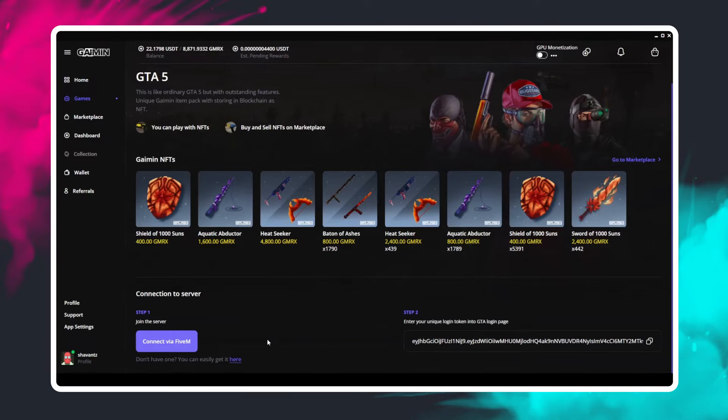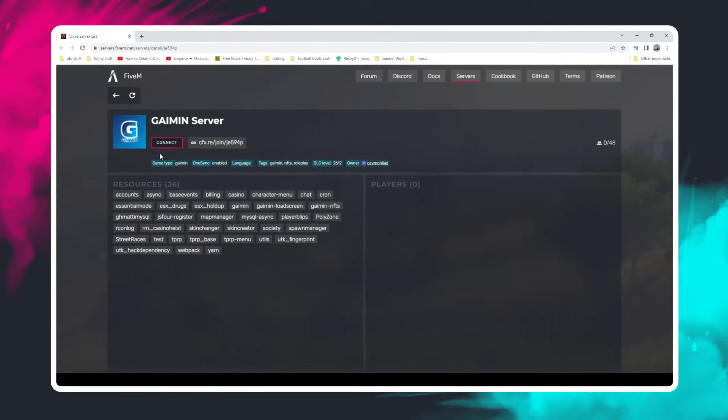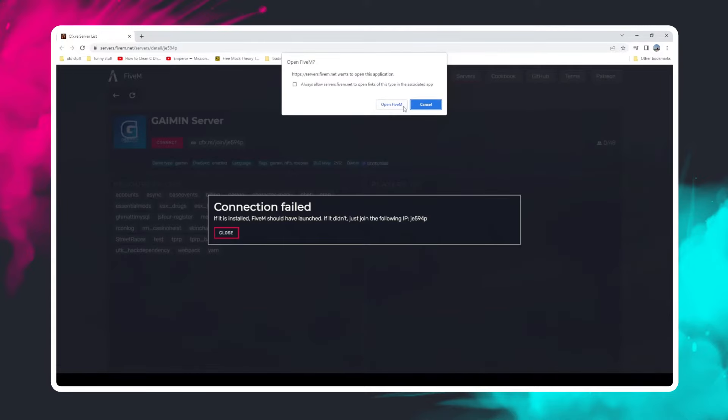Once this is all done, head over to FiveM by clicking the button here. This will open a website page that will give you the link to the server — you can hit connect. I don't need to hit that because I already have FiveM opened, but obviously if not, that will take you directly to FiveM.